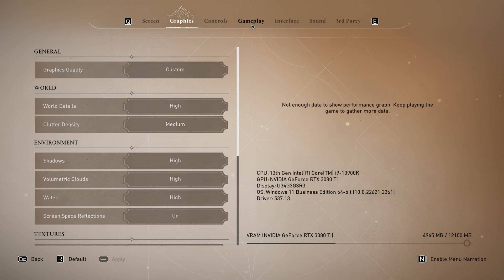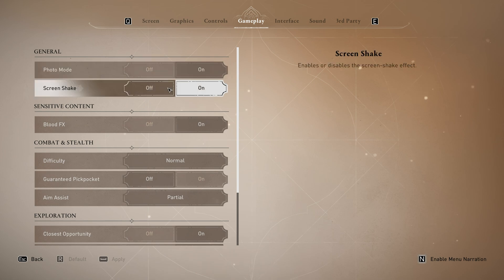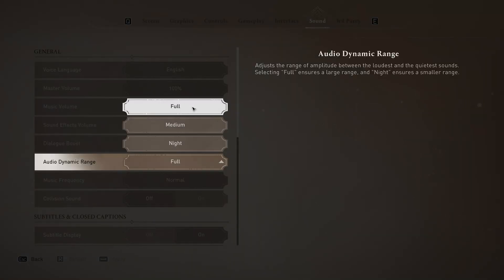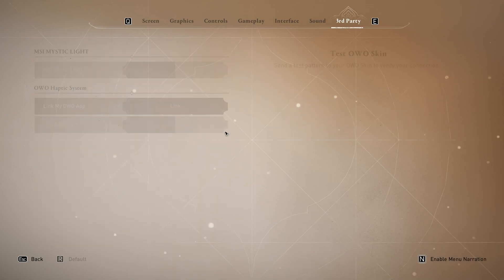With all the graphic options out of the way, in the other tabs there's not much else — maybe blood effects in gameplay, which could affect performance in combat, but most of the time won't make much difference. If your FPS drops when the screen shakes you can disable that here, and it can help with motion sickness on top of turning off motion blur. On the sound tab, dynamic range is the main thing — the higher the dynamic range the more difference there is between quiet and loud sounds. If you find that jarring, you can push it to night or medium for a better experience.